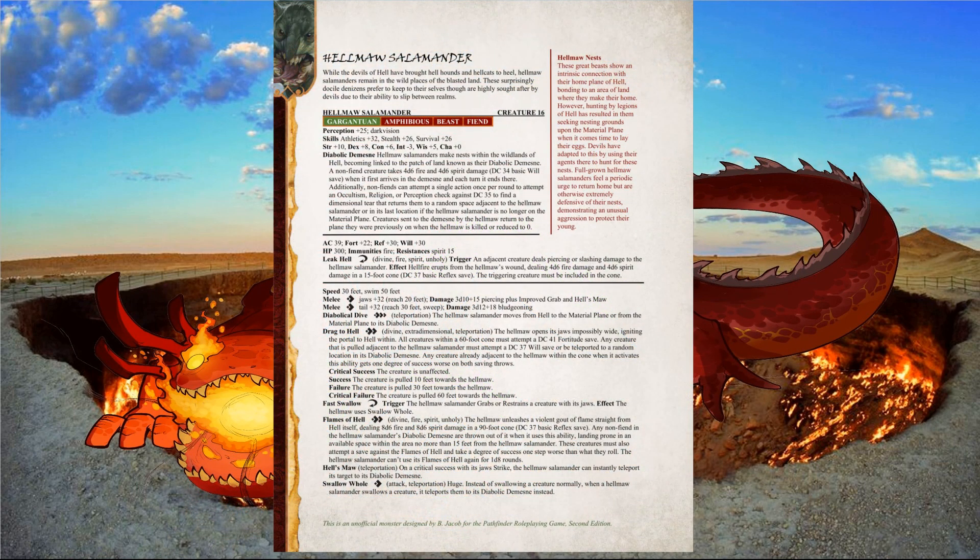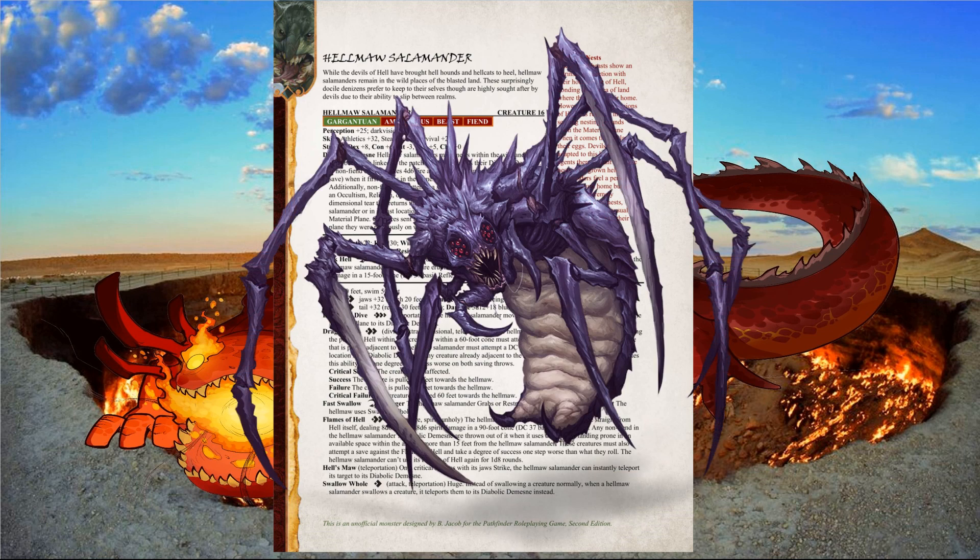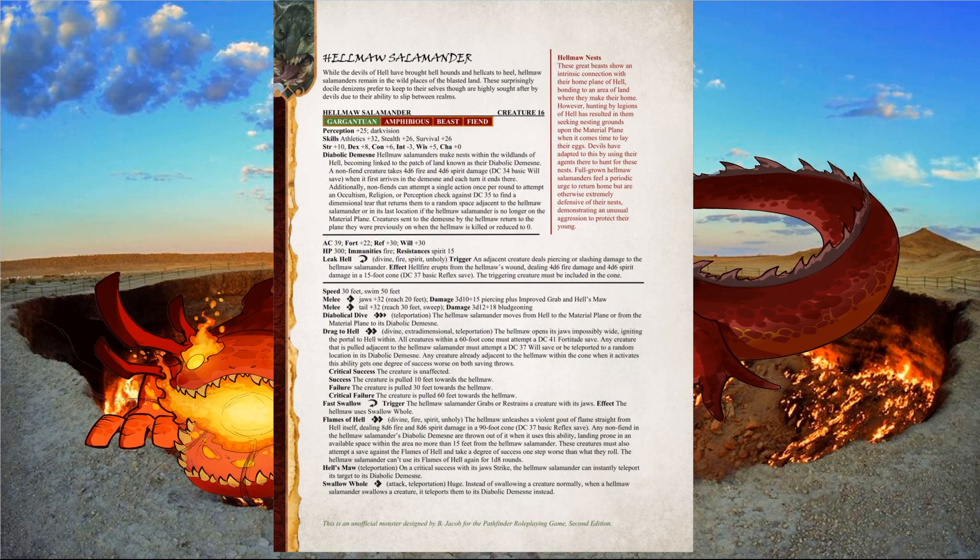This creature is inspired by Hellbenders, as well as the ancient belief that the jaws of crocodiles led to Hell. Like the Bebeleth to the Abyss, the Hellmaw Salamander is a native creature to Hell, and unlike the other diabolic denizens, is decidedly docile. Its ability to create gates from its home to the material plane make it a valuable target for devils, leading to many of them seeking refuge on other planes. However, their size and appetite can cause disruptions, leading them into conflict with the natives of those other planes.